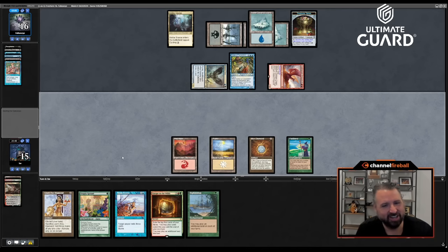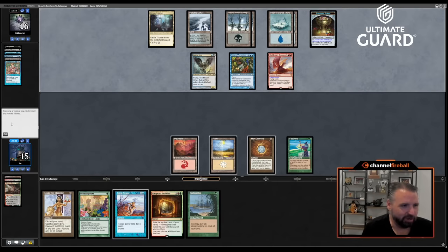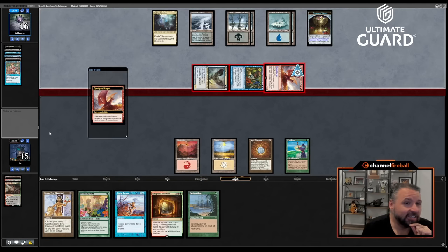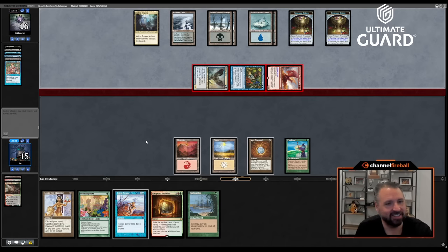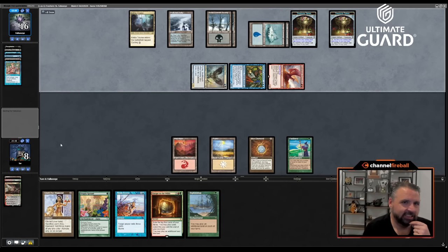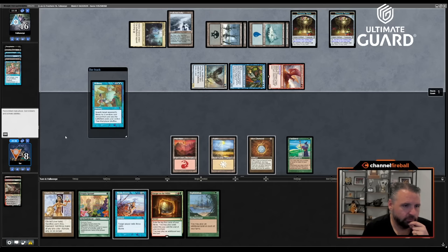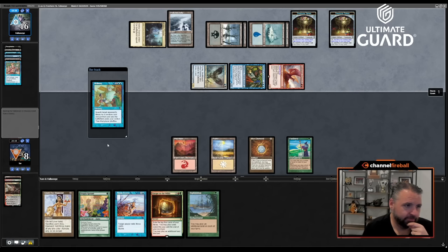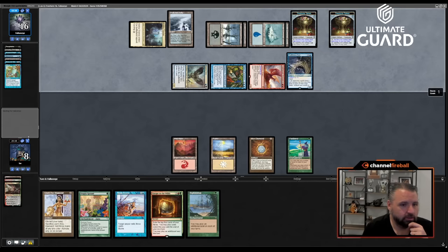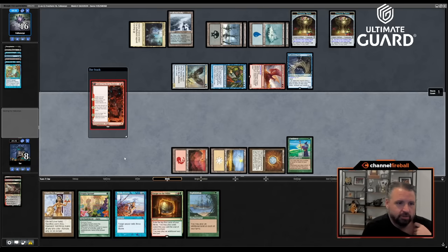Barring Falconi putting six spells on the stack, I think I'm dead. Bribery — okay, get a Hulk Breacher. If I draw a Breach I actually could win — I would just win on the spot. Sure, let's cast Fable and then die. Two and one but unfortunately my teammates lost a lot of matches.